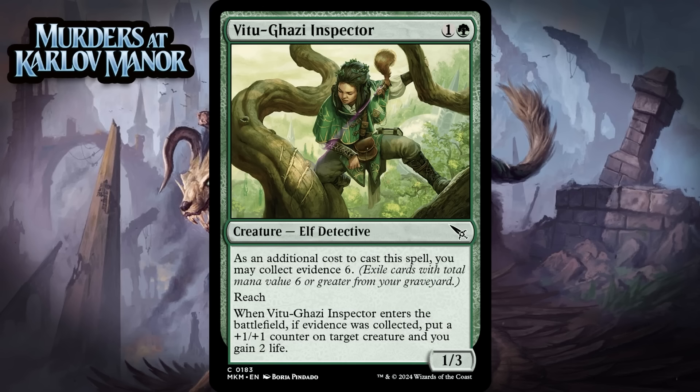Our last card is Vitu-Ghazi Inspector, which for 1 generic and a green is a 1/3 elf detective at common. When you cast it, you can collect evidence 6. It has reach. And when it enters the battlefield, if evidence was collected, you put a +1/+1 counter on a creature and you gain 2 life. So if this always put a counter on something and gained you 2 life as a 2-mana 1/3 with reach, it would be a really good common — at least a B. Collect evidence 6 is a huge hurdle though. You're certainly going to be able to do it during most games at some point, but you're almost never going to be able to do it on turn 2. So early in the game this is basically just a 2-mana 1/3 reach, which is not a card you really want to play. And in the later stages of the game it has a bigger impact — putting a counter on something and gaining life does tend to matter all game long, but it's not like it's a huge play either. So I think it's just a C.